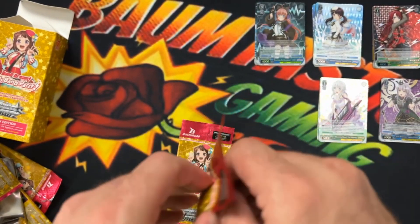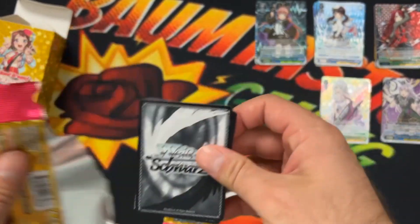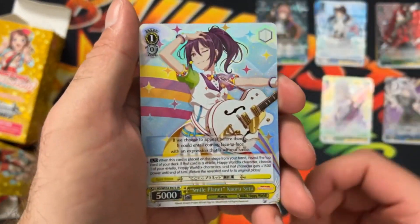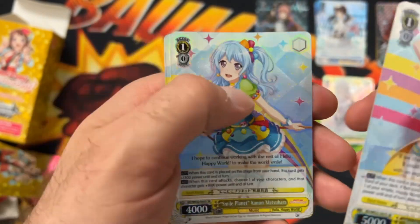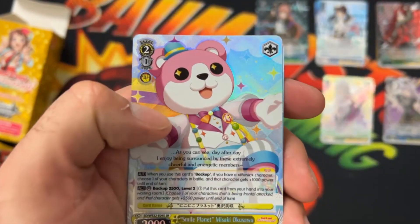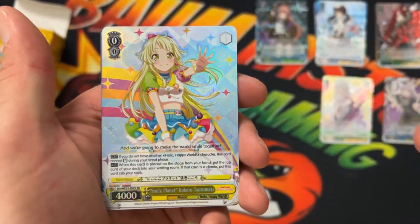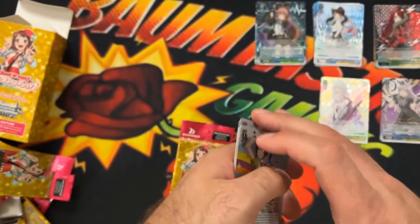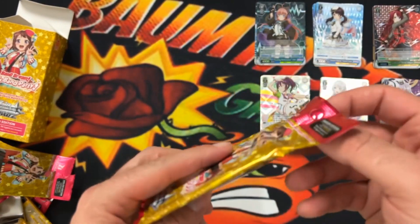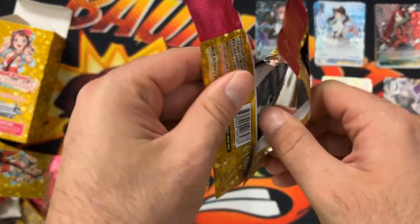Pack number six — and yep, here's another different art style. This one has a little texture to some of it; the rainbow is what's textured. Each of them have one of the stamped cards. We looked at the box and it said that you get one of these — they called it a hot stamped card.